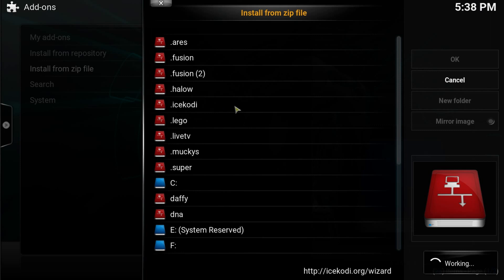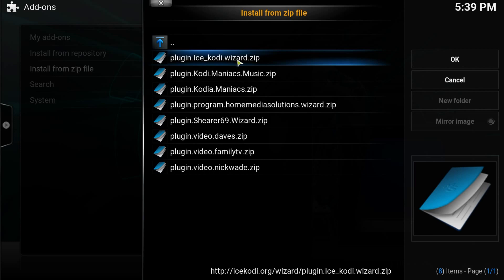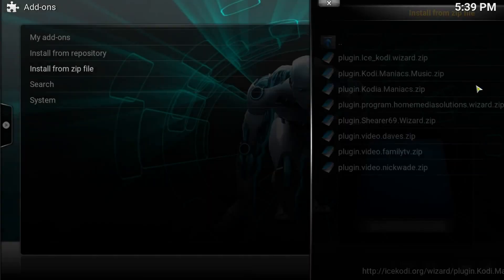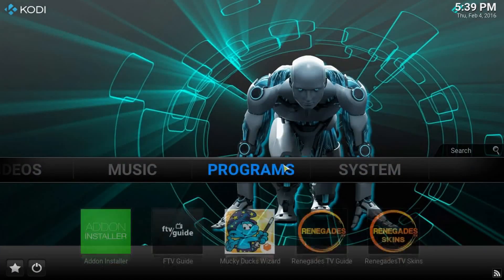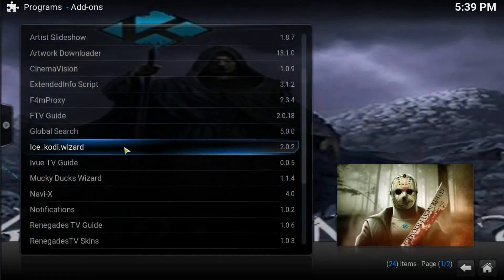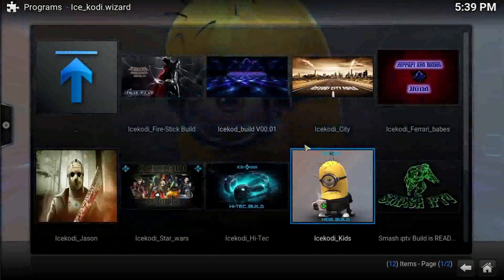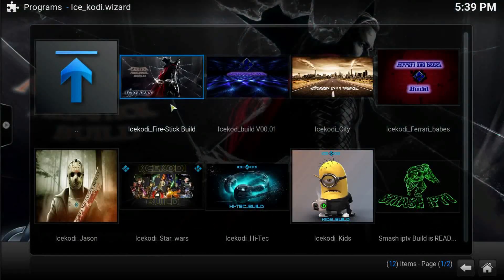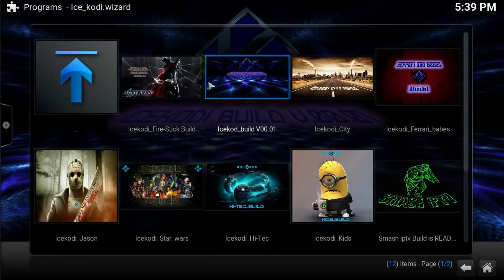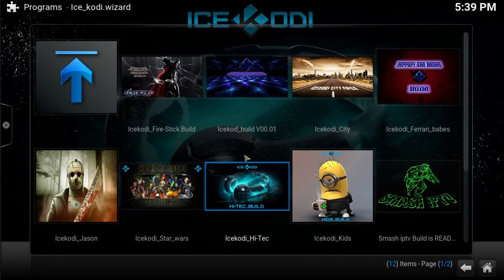Click on IceCody and install the IceCody Wizard. It's going to take a little bit of time to load. Go into the plugin — IceCody Wizard — and install that first one. Once you install it, it'll take around 10 to 30 seconds max. After that, go back to the home page, go into Programs, and then into the IceCody Wizard. You'll see a bunch of different builds there — I'm going to be reviewing all of them so stay tuned. Subscribe to my channel so you can see all the reviews.